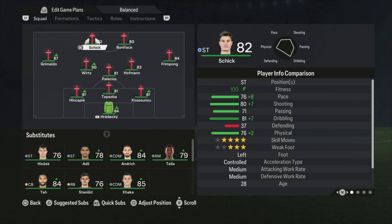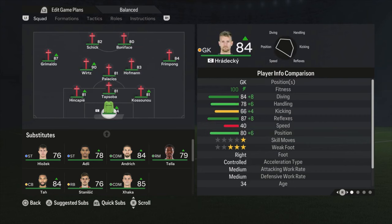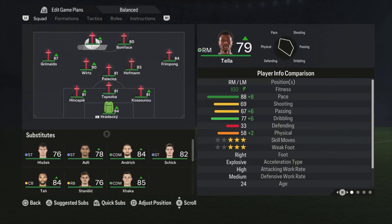Both strikers are not really fast. I normally like to play with at least one fast striker, but we don't really have one in this team, and also not a fast winger. I'm playing Boniface on the right side and Schick on the left side because he's left-footed. What I do sometimes is bring on Tella in the second half. He has 88 pace, so when the opponent is a bit tired, Tella can make runs forward and create space for the other players.